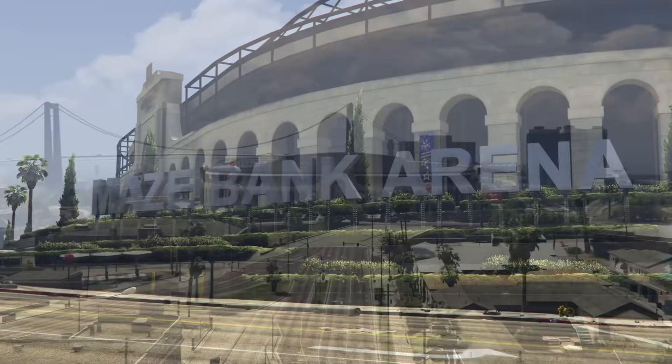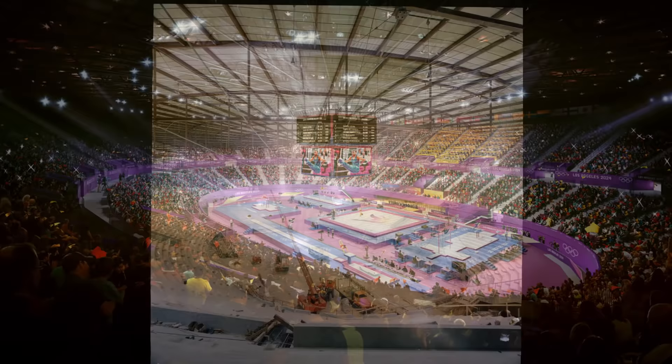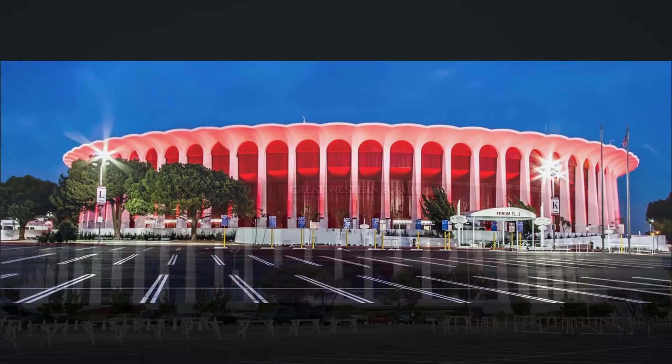Next up we have the Maze Bank Arena, which is a massive indoor stadium just north of the airport. This building seems to be based off of the Forum in Inglewood, LA. However, the overall shape and look of both buildings look nothing alike. The stadium can hold over 17,500 people and has hosted an impressive variety of events over the years. It opened in 1967 and at that time it was quite an unusual and groundbreaking structure — it was engineered in such a way that it had no major support pillars, which at the time and with an arena of this size was unheard of.